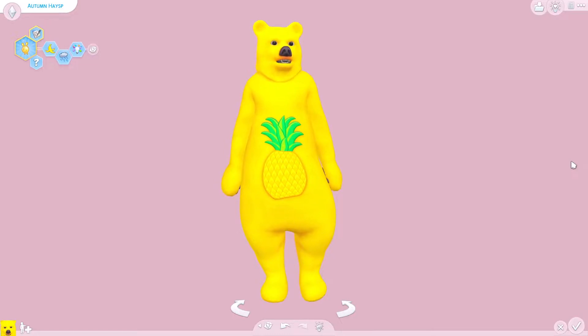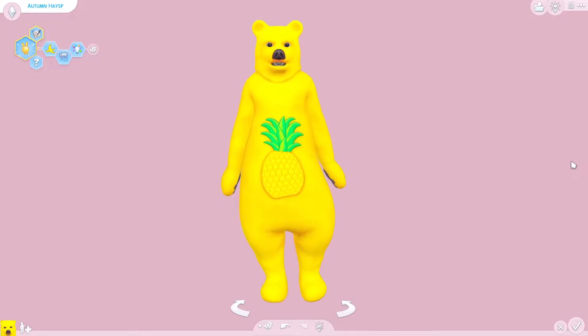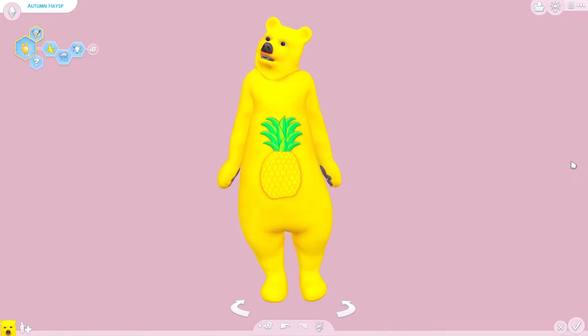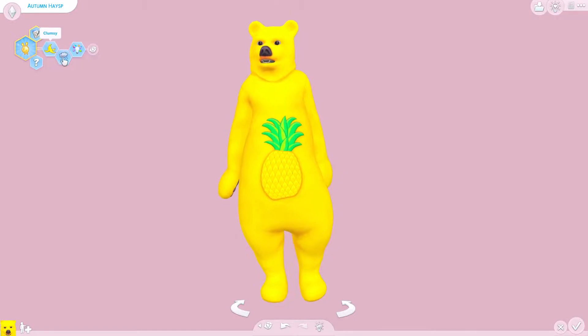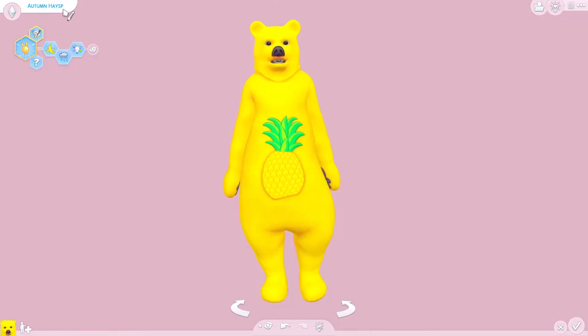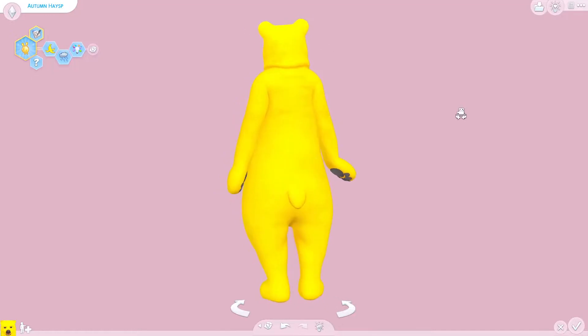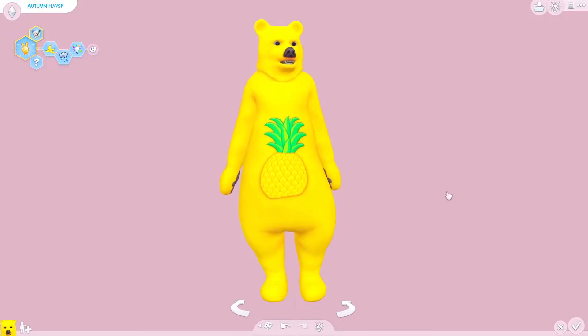In this collab we have both made a Sim for each other and then dressed them up in a costume, so we have no idea what the Sim looks like until we take the costume off. The Sim could be really cute underneath, it could be really funky — I have no idea what to expect. All I know is the traits: she is clumsy, gloomy, creative, and her name is Autumn Haste. She is in a yellow bear pineapple costume.